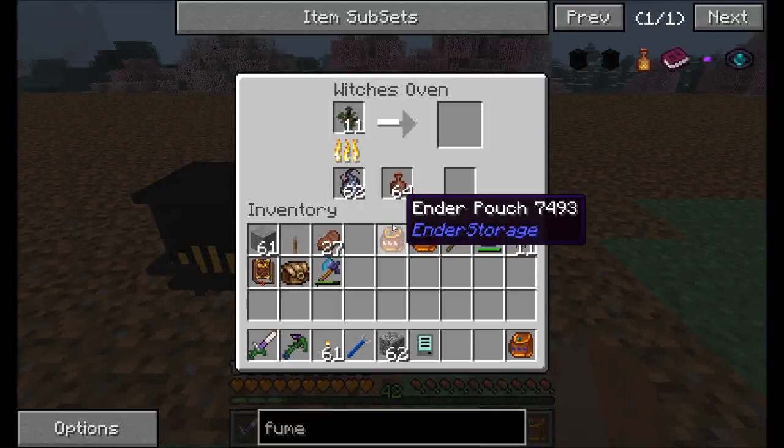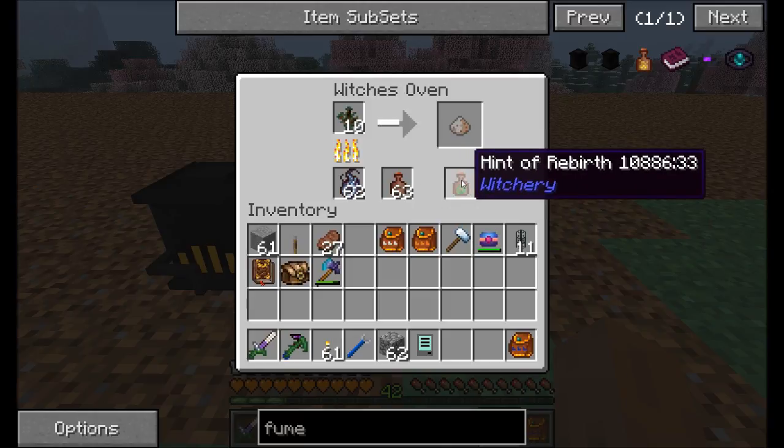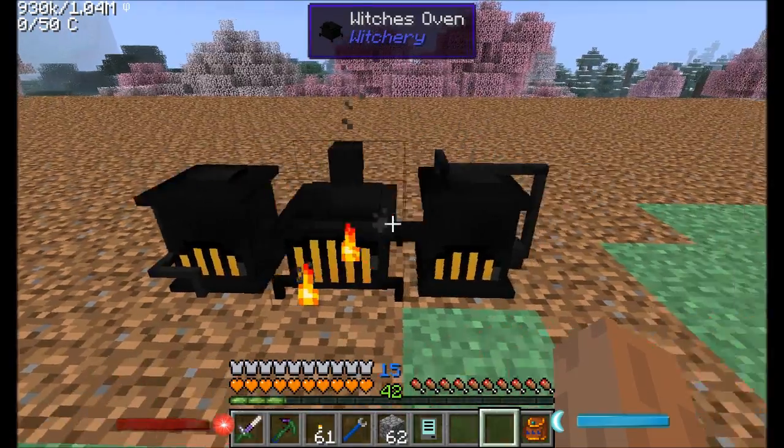We've got our two fume funnels here, so we should have a pretty high chance of capturing that essence we're looking for. See, we already got one — hint of rebirth. Nice. That's much better than without these upgrades, and plus they look awesome, so you can't go wrong.